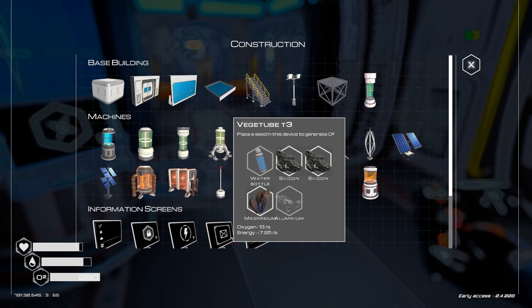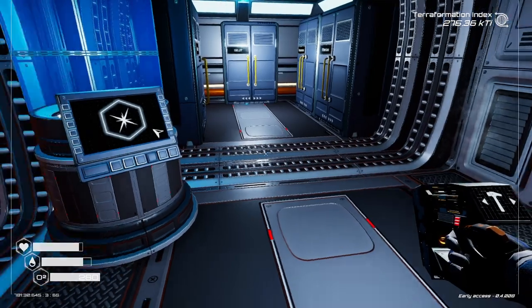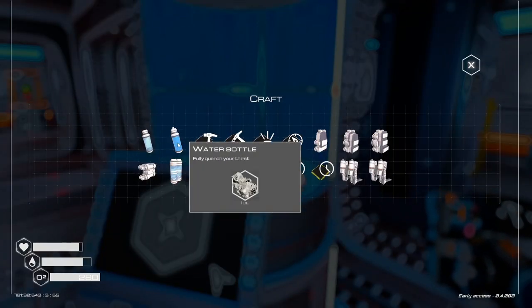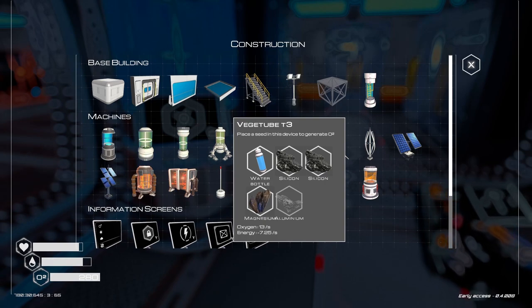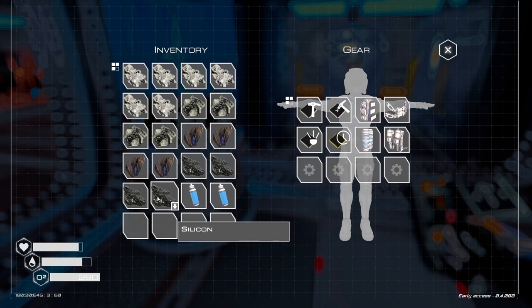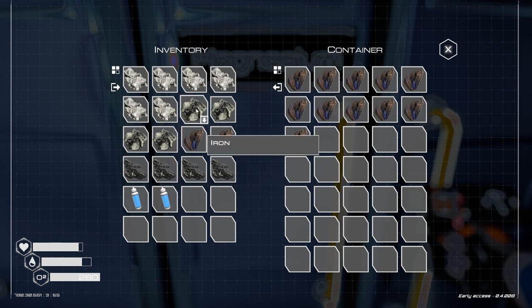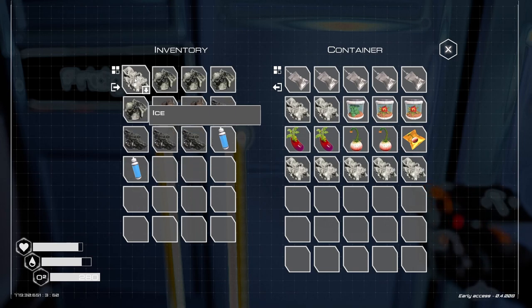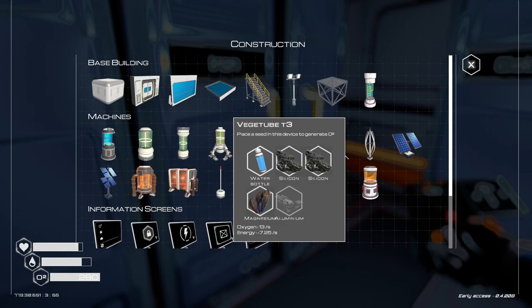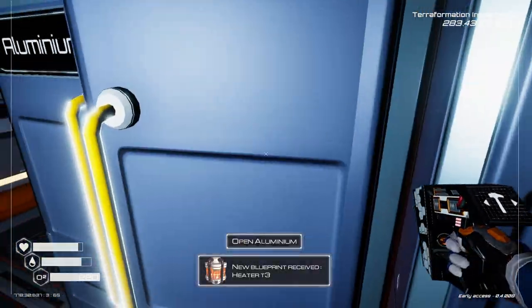Silicon Magnesium — two Silicon, one Magnesium. And water: two water bottles, one per each. Four Silicon, two Magnesium is what we need. Only need two of those. Don't need the rest of the ice, and we don't need iron. There you go — but aluminum.